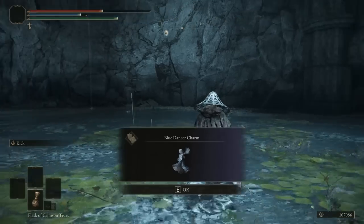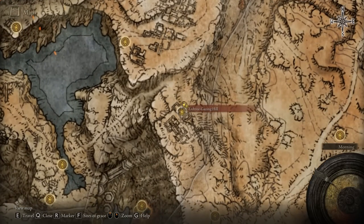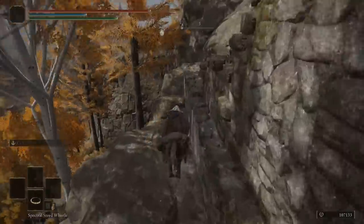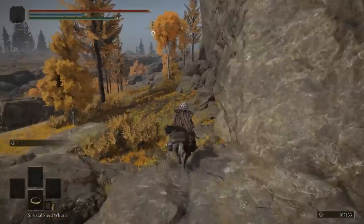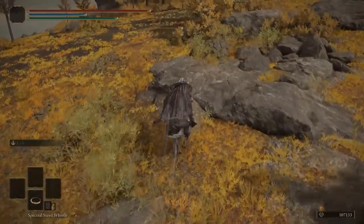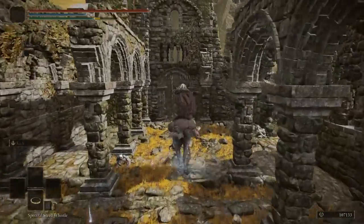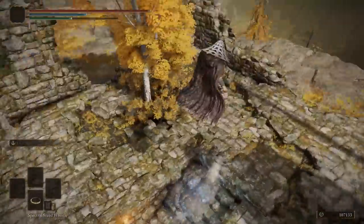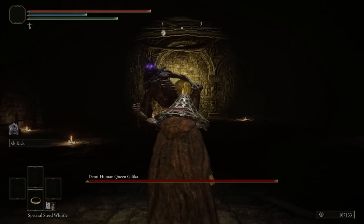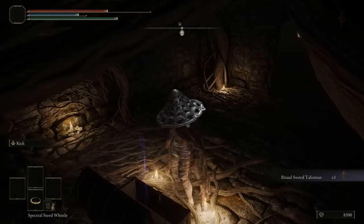Continuing to the third Talisman, which can be found over at Altus Plateau. Once there, open the map and locate Ertree Gazing Hill. Claim the Lost Grace, then go towards the right and head southeast. There are ruins here — jump towards the right to land on top of the hill and continue forward. You will see a broken structure in the distance; dodge the enemies and find a way down towards the ruins. Interact with the mist door. The boss here is quite easy to defeat. Once you've beaten the boss, open the door and you now have the Ritual Sword Talisman.